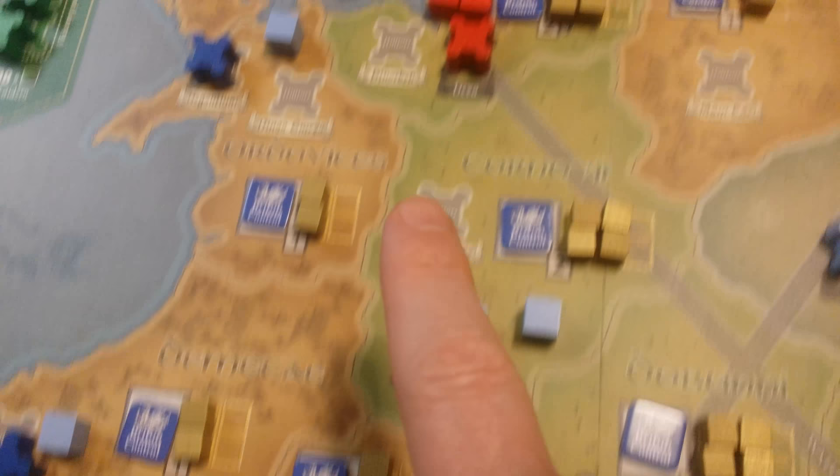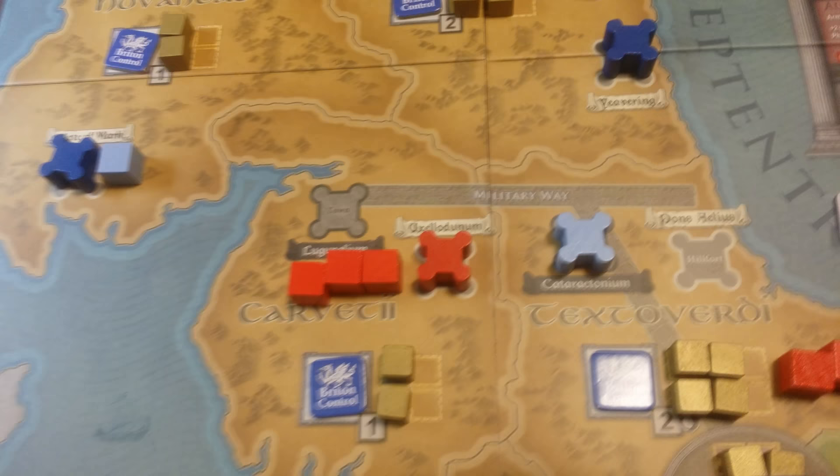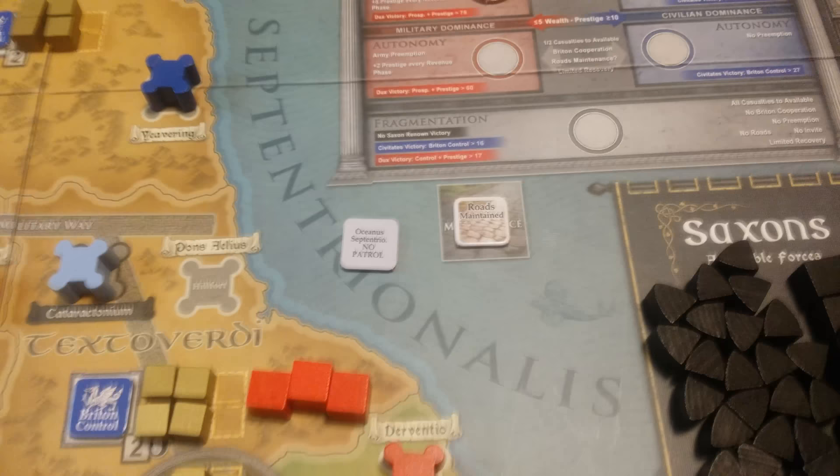You have roads going through all the lowlands and up into the north, with military road along Hadrian's Wall up here, which is critical for the Duke's player to maintain so they can move rapidly and fight. Depending on the scenario, it starts out maintained and they don't have to spend anything — Roman taxes will cover it.